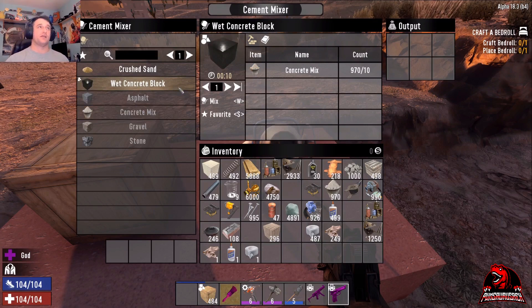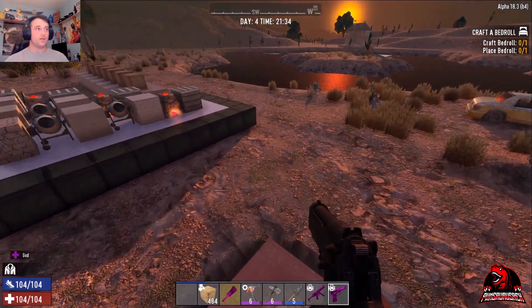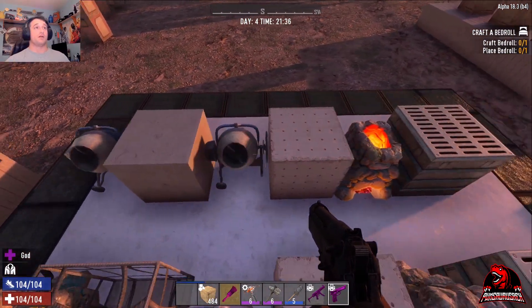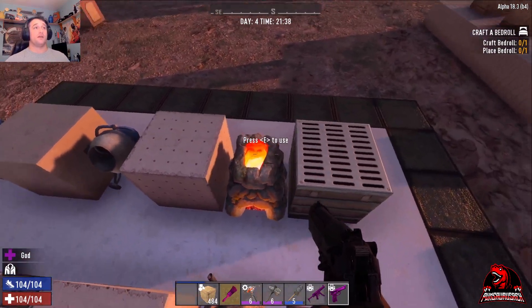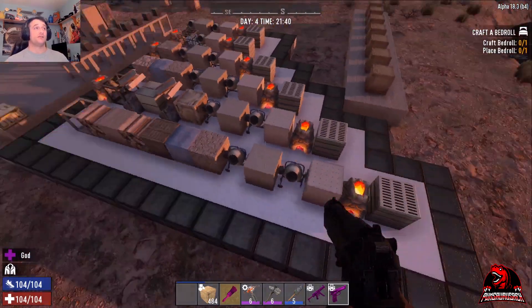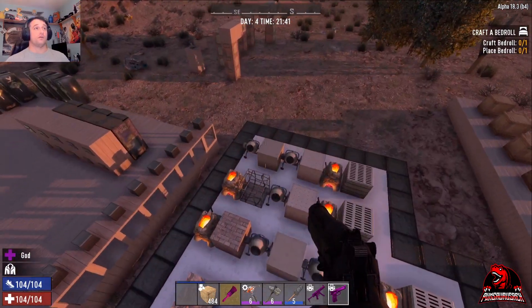If you want to skip the concrete stages, look at this right here — this wet concrete block. That is amazing! I didn't even know about this until I made this video. You set this down, wait for it to dry, then push once and boom — it's up to a reinforced concrete block. Then all you need is steel and you bump it up to the steel block. Whereas down in the wood section it takes seven times to get to the top, with the wet concrete block it only takes three.